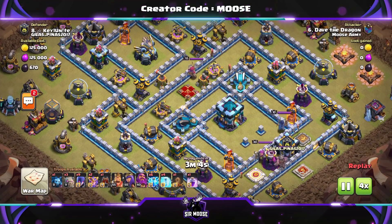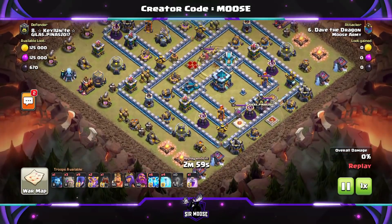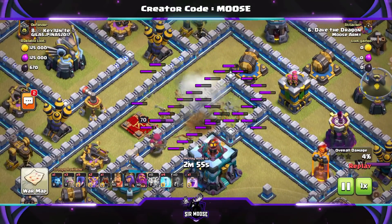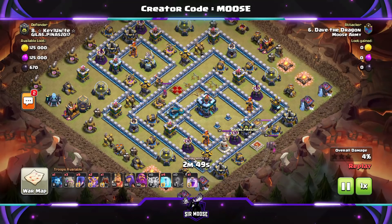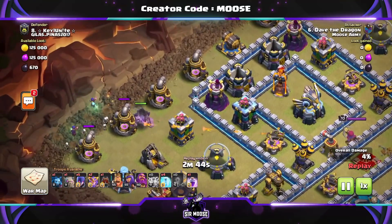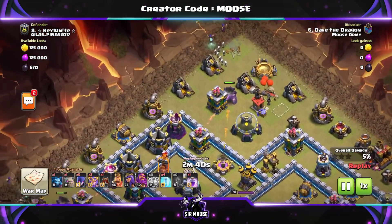We're taking on a Town Hall 13 base and I accidentally forgot to bring a poison spell — I normally bring three freeze and one poison, so don't make that mistake. Against TH13 you use six lightning and one earthquake to take out a scattershot, because they're horrible and the witches really don't like them. Try to take out any surrounding structures as well, then it's funnel time.